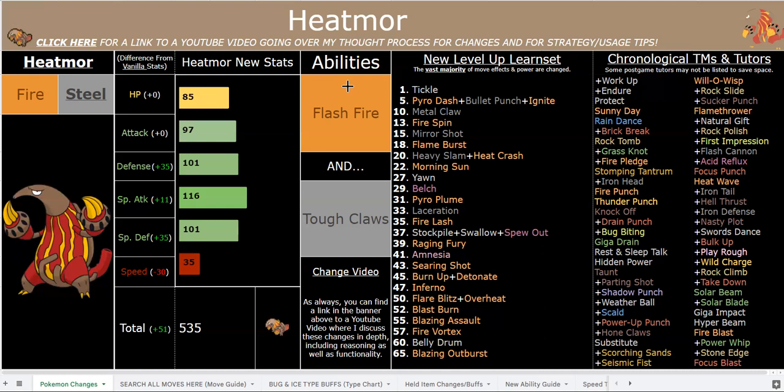Belly Drum is very good with Pyro Dash and Bullet Punch with Tough Claws, and Sucker Punch as well with the item — so those three moves plus Belly Drum is very strong. You have good enough bulk to get that off as well. However, like I said earlier, his setup is nerfed — there's a lot of anti-setup stuff put in place to stop you from doing that as easily. Amnesia is pretty cool. Stockpile and Swallow are buffed — Swallow gives you 100% HP no matter what and is priority, so if you have one Stockpile boost, three turns later you click Swallow and you heal full HP. That's pretty awesome.